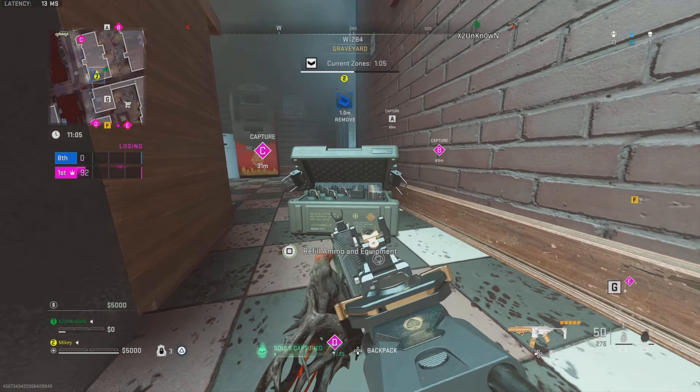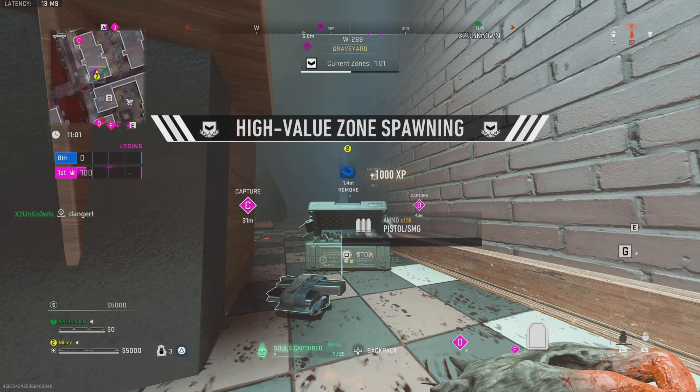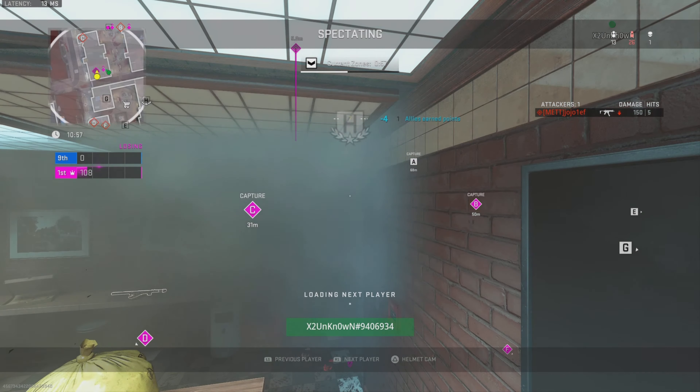Dropping ammo here! Friendly ammo box here! Shots in the decoy! Primary targets are marked. Get in ammo! My badge is all marked. Secure to earn additional points.